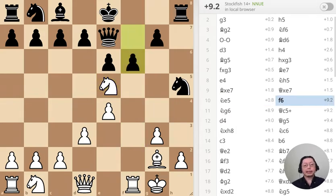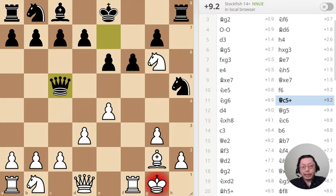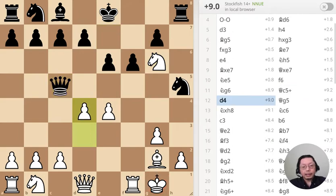Anyway, this is puzzle number one. Black has just moved the pawn to f6 — what should I do? Fork the queen and rook. Easy enough to do. Check. Threatening both the queen and rook.